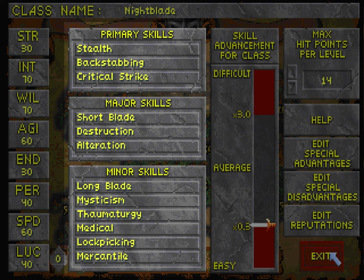I wanted to create a stealth-oriented character. I like the stealth mechanics in this game quite a bit, actually, which was surprising to me going in. So for my primary skills, I picked stealth, which is my ability to remain undetected by hostile enemies.